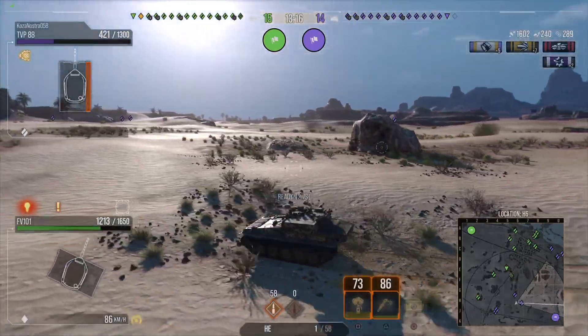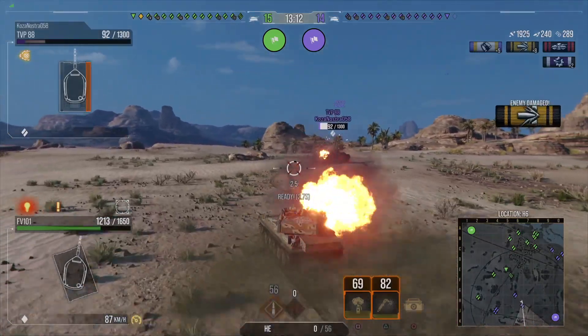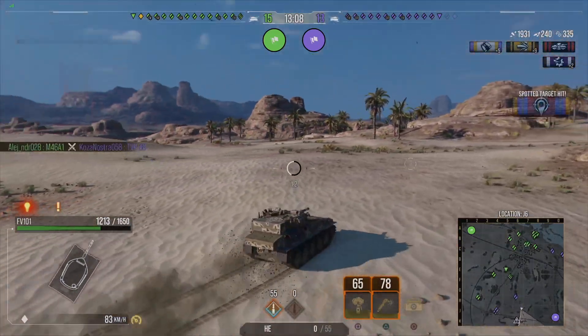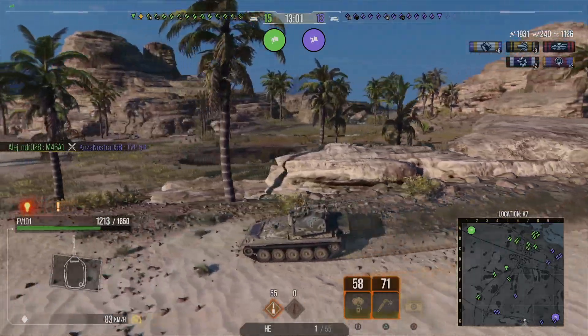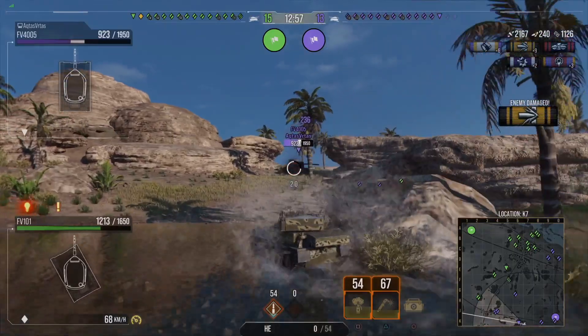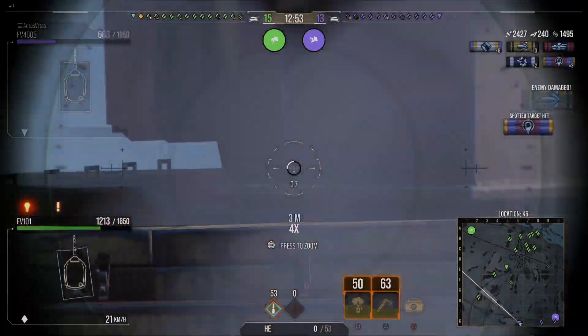The second shell — the other high explosive round — only has 48 millimeters of penetration. The only reason to load it is that it does have 0.3 better splash damage than the standard high explosive, but that's not really a trade-off to lose 50 millimeters of penetration. It's also slower, probably by about 20 meters per second.